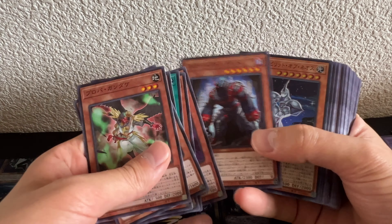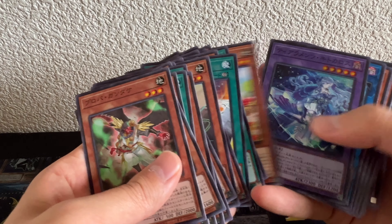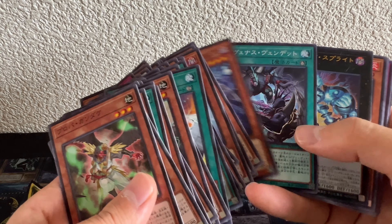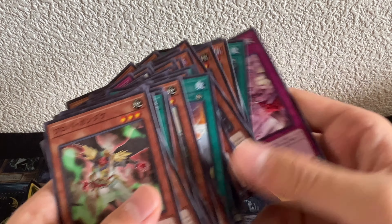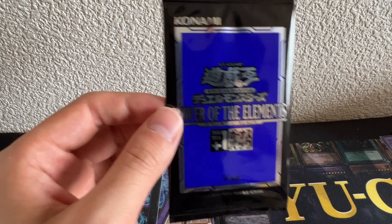Last half of the final booster box — were we able to get a prismatic from the normal boosters? No, it doesn't look like I got any luck. Four boxes opened and no prismatic. We got an E-Hero Spirit of Neos, a Spright Elf, and a Tearlaments Kitakaros — really cool artwork. What else do we have?